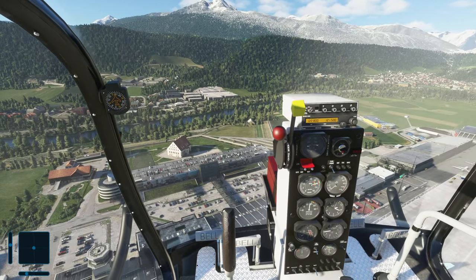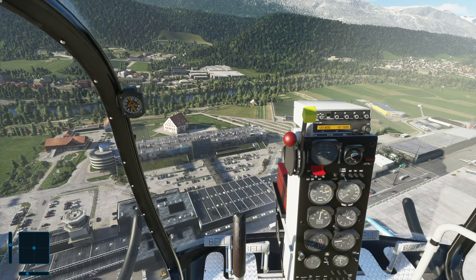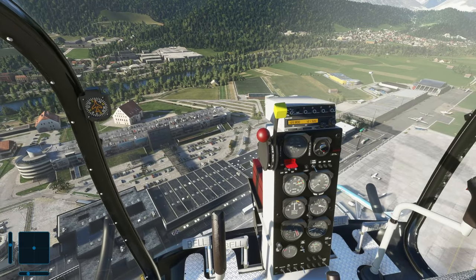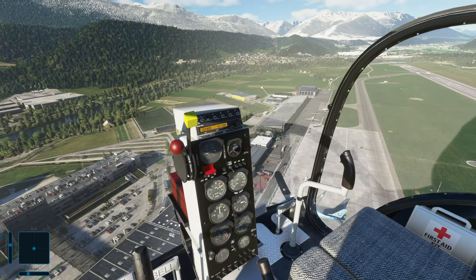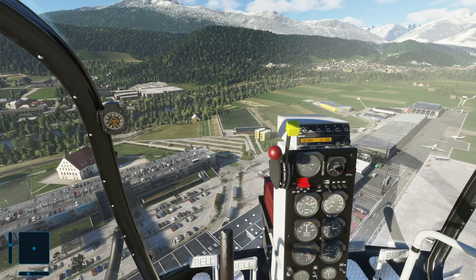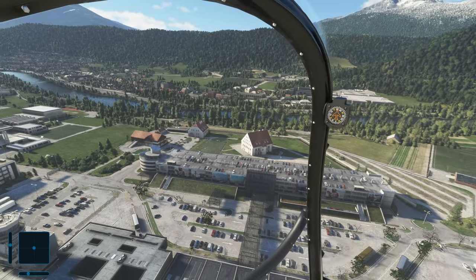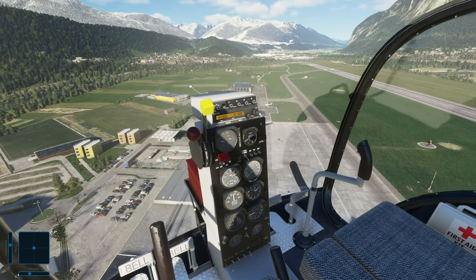So I started with the premium default airport — it did look nice, it had a custom tower, you could see the Flughafen Innsbruck logo on that building — but it didn't have this many details. Even the ground was a bit plain; the taxi markings are pretty basic. It's like halfway between a standard auto-generated airport and a full-blown third-party handcrafted airport. When I bought the Orbix scenery, it really gave me a completely different vibe.